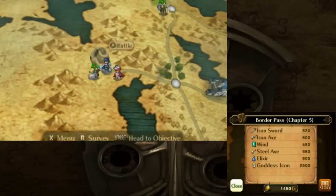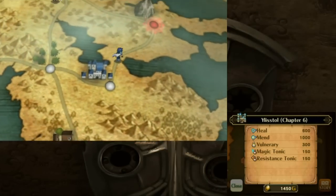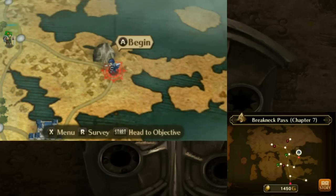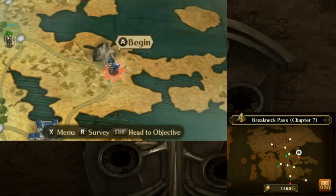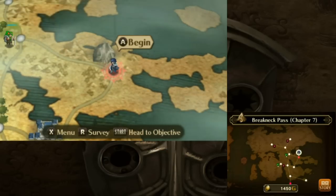With that all done, I don't think I'm strong enough to save this merchant, sadly — as much as I would like that Elixir and Goddess Icon. So I think there's nothing left to do but to do Chapter 7. We're escorting Emeryn through an area called Breakneck Pass. This totally is going to end well. I would like to have a word with whoever decided on our route, because he is clearly a moron. Who escorts an important figure through a place called Breakneck Pass? Who even names a place Breakneck Pass?